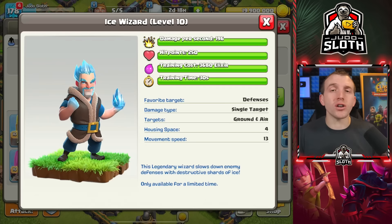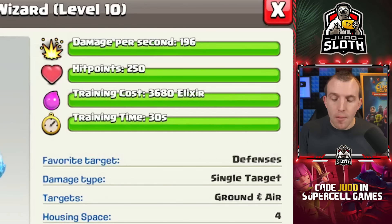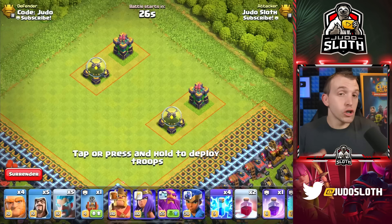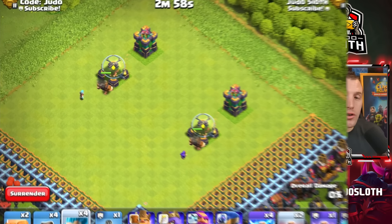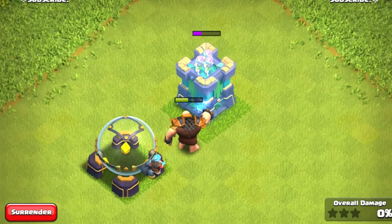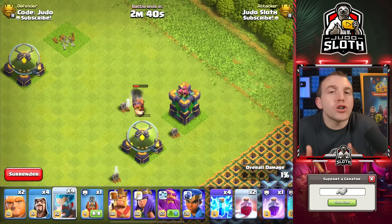We also have the Ice Wizard, personally one of my favorite limited edition troops. Comparing it to the Wizard, the damage per second is actually less, but it targets defenses and slows them down with a freezing effect when it attacks them. The Ice Wizard bypasses non-defensive buildings to get to the defense and freezes and slows it down — not stopping it altogether, but enough to protect supporting troops like the Giant. The level of your Ice Wizard is based on your Town Hall level; you do not need to upgrade it in the lab. They're great for funneling. If you want to see more gameplay of the Ice Wizard alongside every limited edition troop in the game, I made a video explaining them all — linked on screen with the subscribe button.